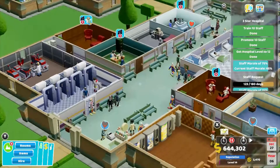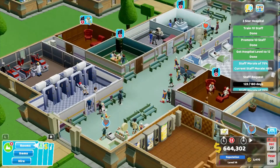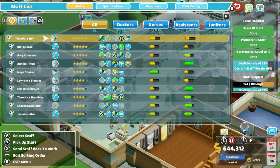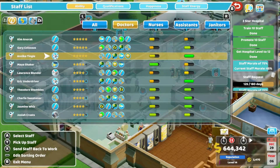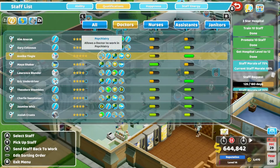The aim of the game is to have a profitable hospital, so you have to take all kinds of things into account. You have to make sure that you have good staff — that you hire doctors and nurses who obviously diagnose and treat patients.